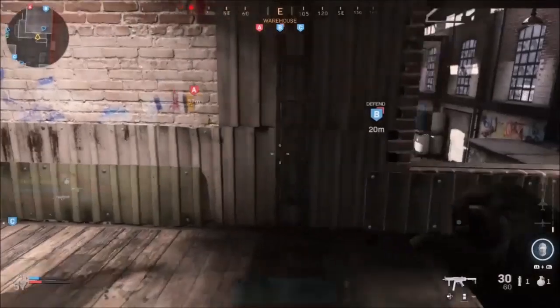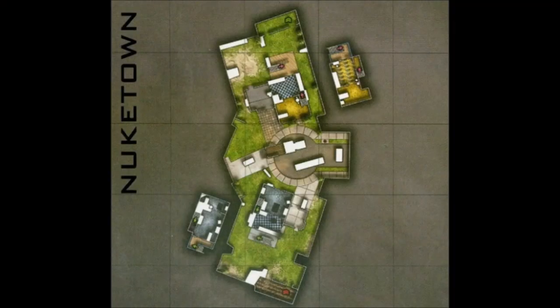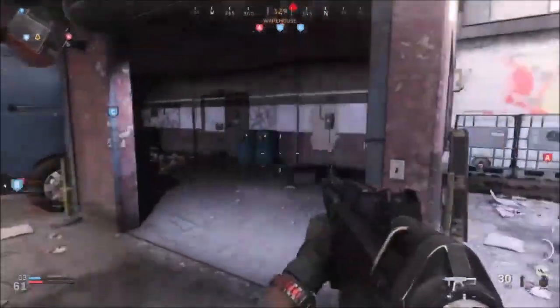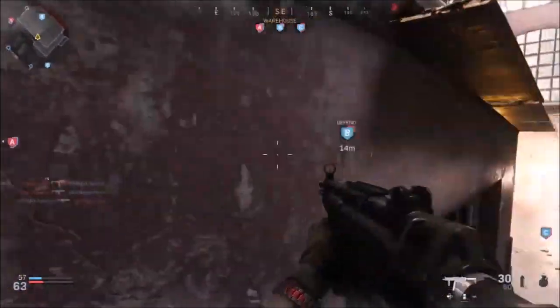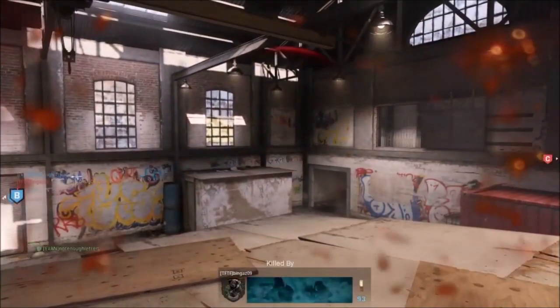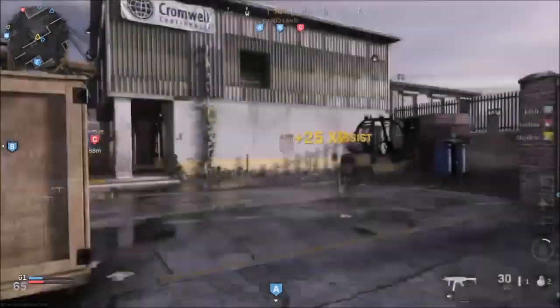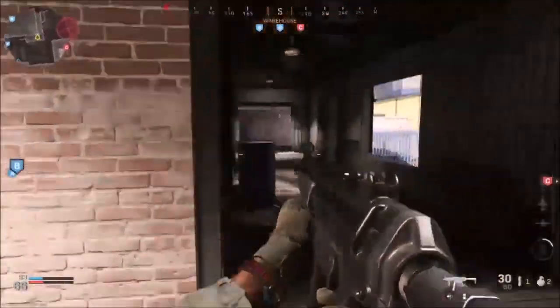Nuketown is such an iconic map — we'll show a picture of it now. Using Nuketown as an example, we can see it has 3 lanes. You have where B Dom is usually located, then the two outer lanes where there's a car or jeep on each side. Those are lanes 1 and 3. In the middle, lane 2, are the two houses you can go into and shoot across the map.